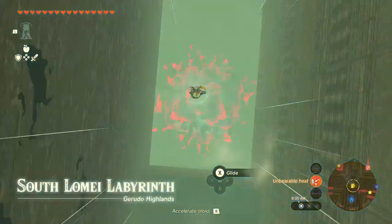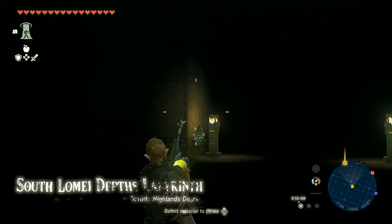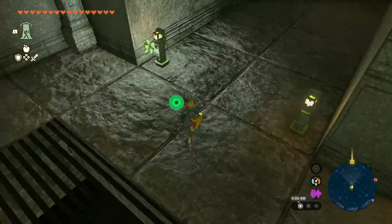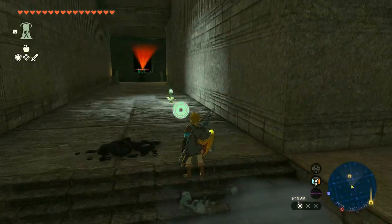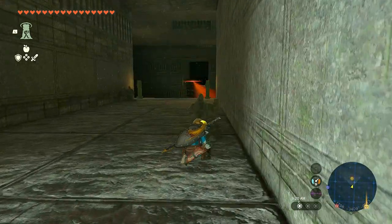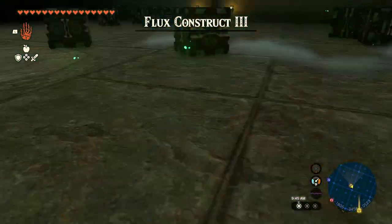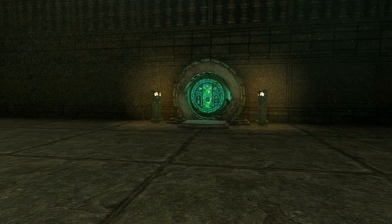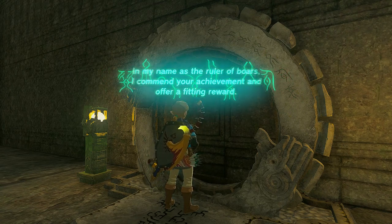Just dive down there. When you are in the depths, use your bright bloom seeds to light up the area. Prepare your armor, weapons, and potions to face the level 3 Flux Construct. As mentioned, I will skip this fight, but defeating the boss lets you activate a terminal which gives you a treasure chest containing the Evil Spirit Mask.